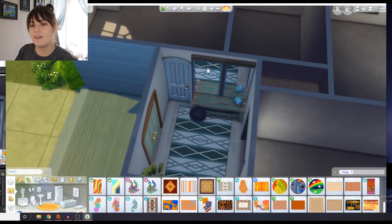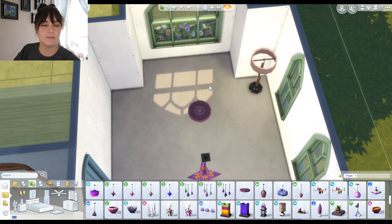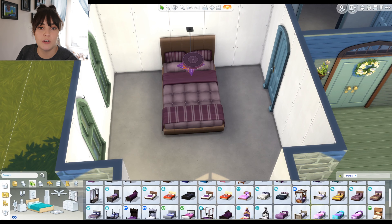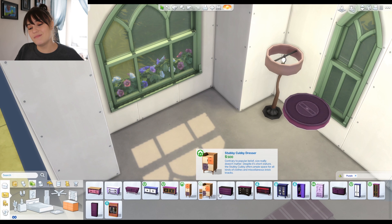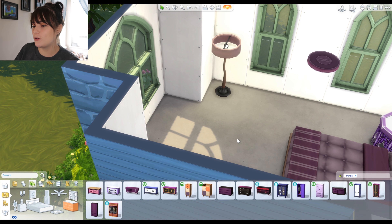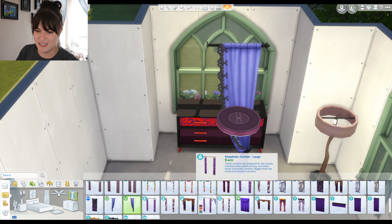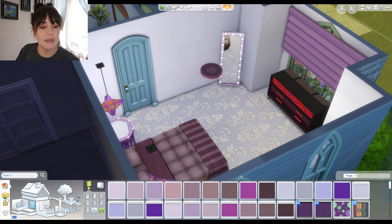On to the bigger bedroom. Why do I keep ending up with the same colors as Plumbella? I swear I'm not doing this on purpose. The puck lights have a ton of color options. There's a blue door, green windows and a purple bed — that's bad but what am I gonna do? Not a lot of purple dresser options and I kind of hate them all. But those curtains — oh my god why does that kind of work? I'm not mad at it at all.